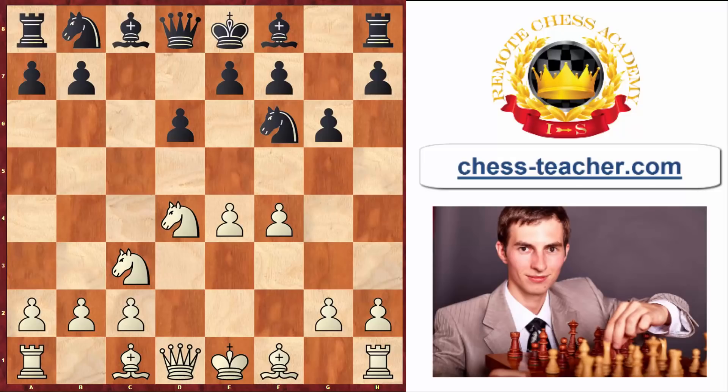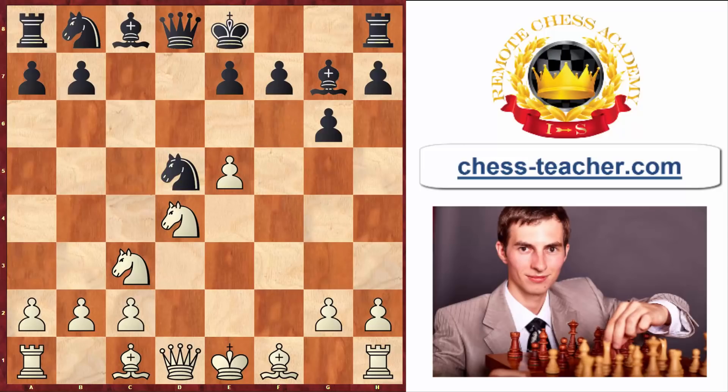Coming back to the starting position of this variation: black goes bishop g7, you push the pawn forward attacking the knight. We just analyzed that knight g4 is simply losing for black. What if they go knight to d5? That's another naturally-looking move which is also losing, and the reason is quite similar. You still go bishop b5 check, which again creates similar problems for black. They can't play bishop d7 — black still loses the knight even though it's on another square, because notice the black's queen does not support the knight anymore, and therefore white can just capture it.